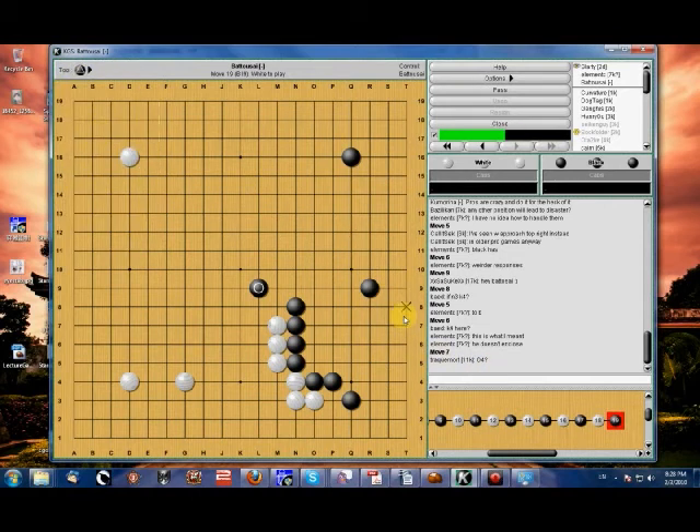White gets some influence as well, but black cannot be unsatisfied with this position. He had a framework, built off it all the way up to the seventh line, and still has room for expansion — the top is still open. If he gets a move at K16, this just becomes enormous.